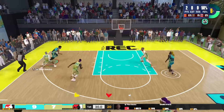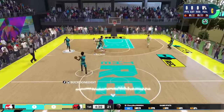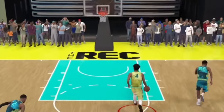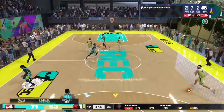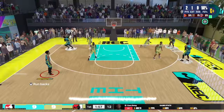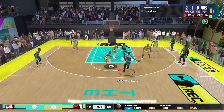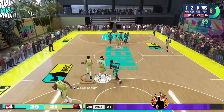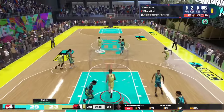Look at these clips — I'm going crazy dunking on all my defenders, they can't do anything about it. With an 80 standing dunk you're going to get up there quite easily. With an 83 driving dunk you'll be getting contact animations because you have Posterizing at bronze. On top of that, if you get slashing takeover you're going to be getting it with ease — I dunked on both defenders and knocked both of them to the ground.